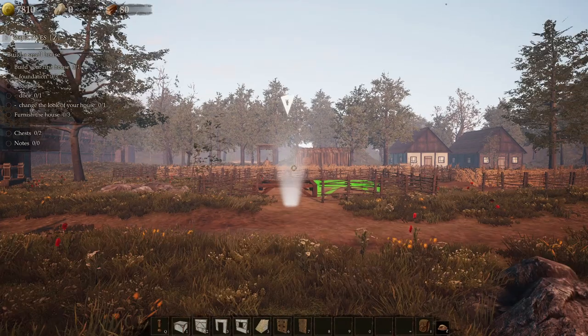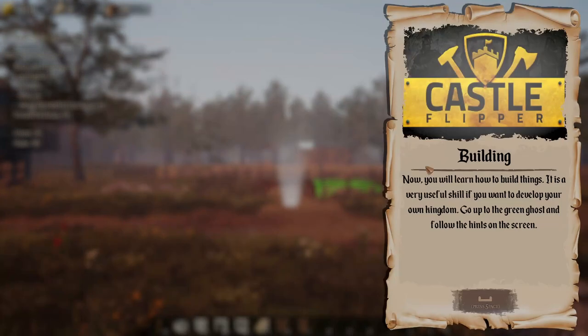Let's go learn how to build a house. Here we go. Now you'll learn how to build things — it is a very useful skill if you want to develop your own kingdom. Go up to the green ghost and follow the hints on the screen.